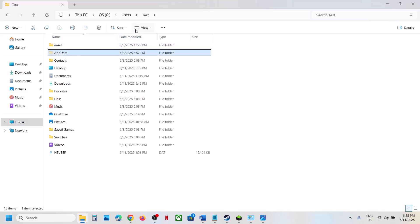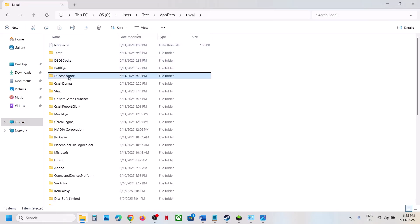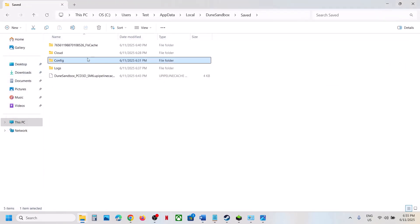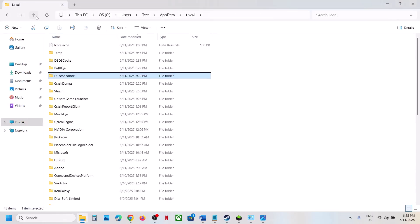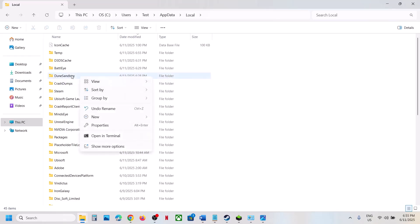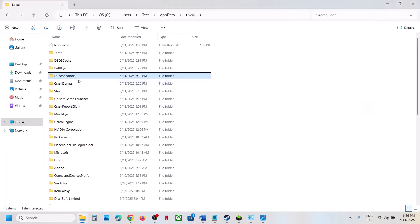To do this, open This PC, open the C drive, open the Users folder, open your username folder, then open AppData. If you don't see AppData, click View, select Show, and put a check on Hidden Items. Open the AppData folder, then the Local folder, and find the Dune Sandbox folder. Open it, open the Save folder, and first delete the Config folder — note that saved settings will be lost, so create a backup by copying it to the desktop first. If that does not work, rename the entire game folder at that location by right-clicking and selecting Rename, adding '.old' to the end. Again, create a backup before doing this.